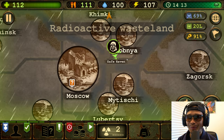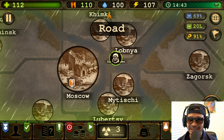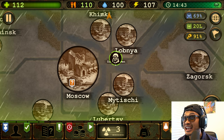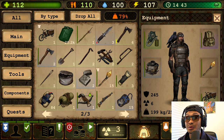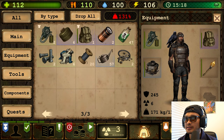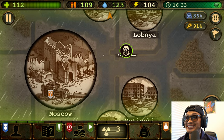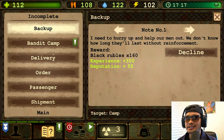A few moments later — all righty, we have arrived at the heart of Mother Russia: Moscow! We are in the safe zone, so let's drop a few items, set up our camp, drop what we don't need right now. I think we're good, so let's continue on our quest and enter Moscow.